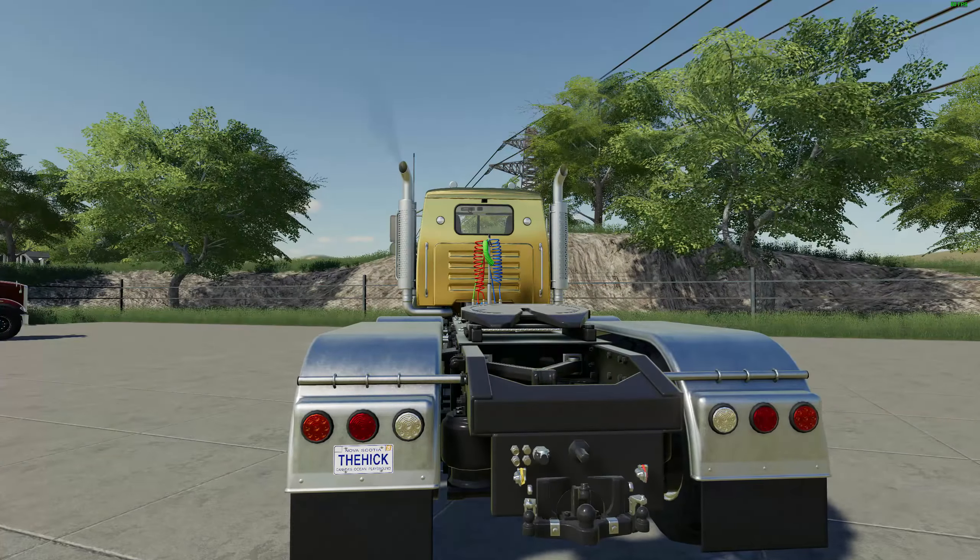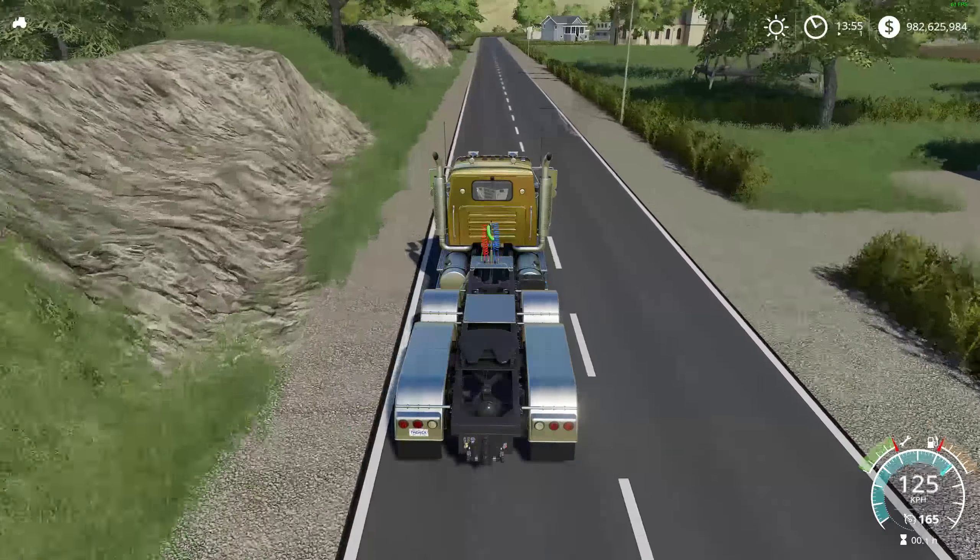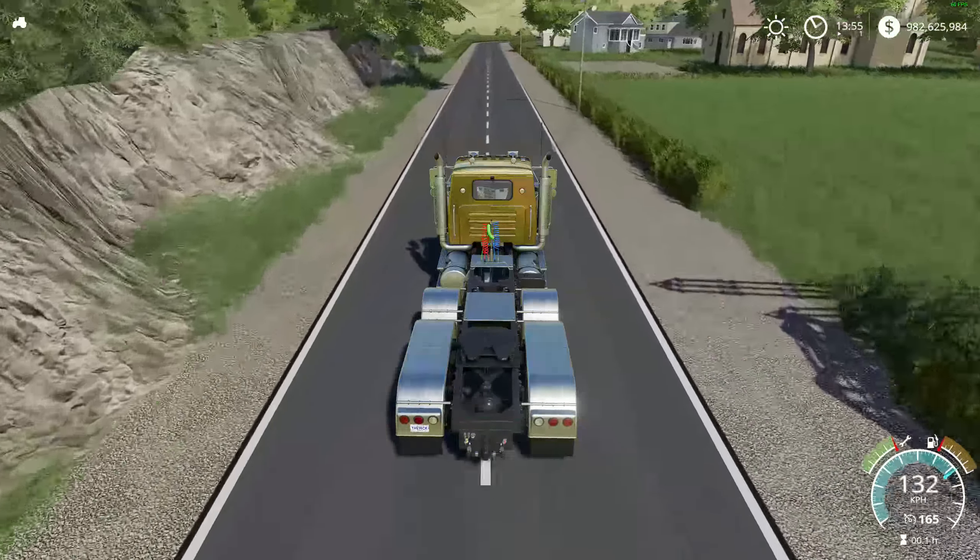Testing signal lights, hazards — yes. No beacons on this one. Let's try out the horn — very nice. Nice looking interior inside the cab. Let's bring up the HUD and see what we can get out of this. It sticks to the road just great. Looks like we're going to hit the 165 km/h top speed. I'm curious if it'll go beyond that — sometimes they do, sometimes they don't.